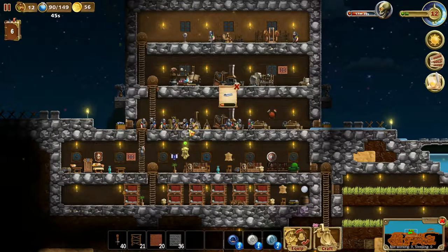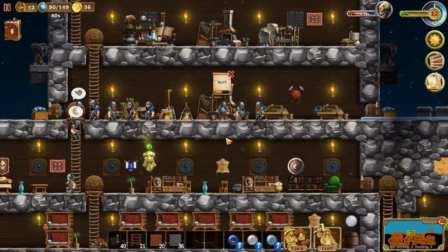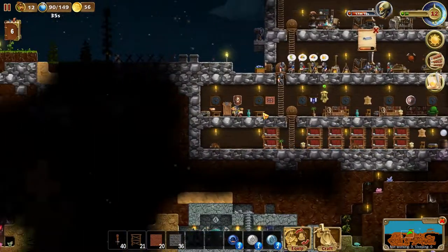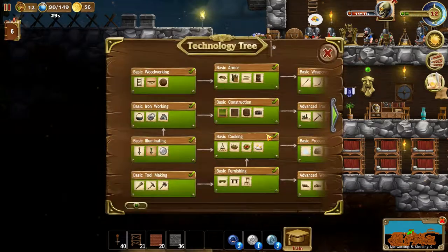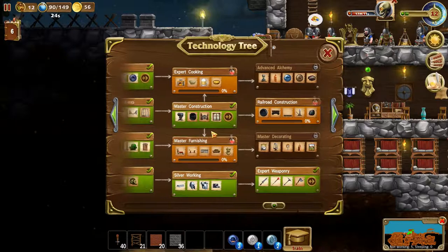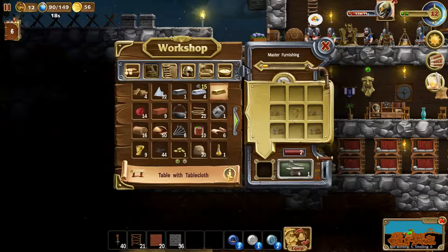Hello and welcome back to my Craft the World let's play series. In this episode we are starting literally a few seconds from where we left off in the last episode. We're starting by filling these tables up, but before we do that we need to take a look at the tech tree. We got table with tablecloth, so we want to make some of those to get that extra comfort level — comfort five — while they are eating.